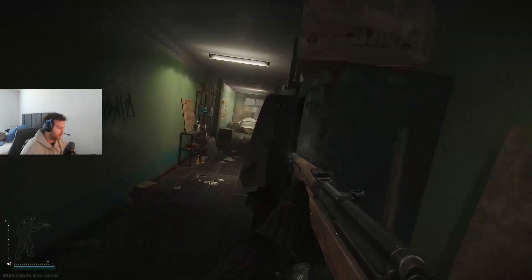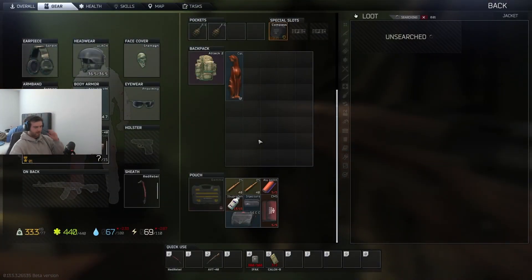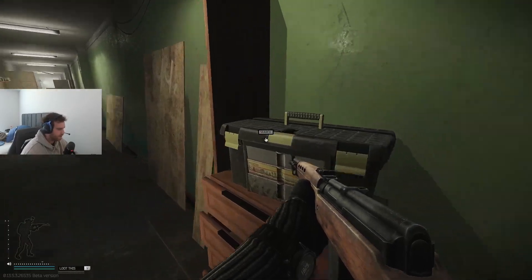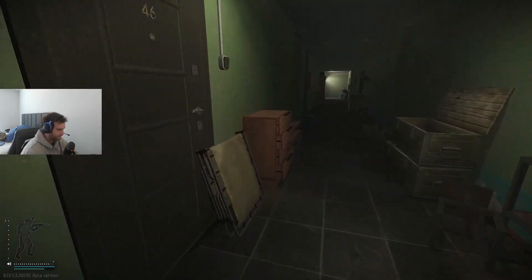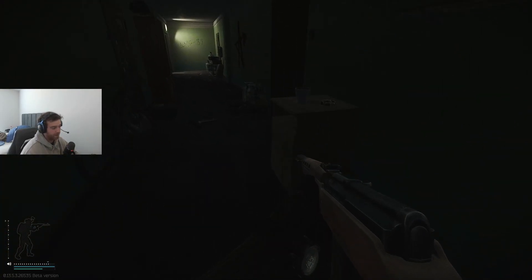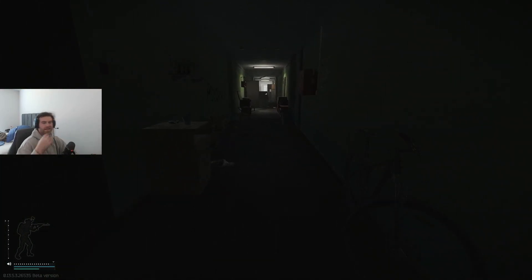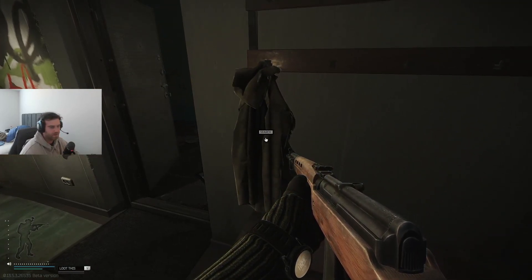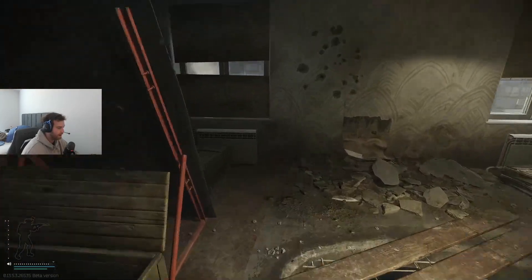That's about it for this floor. We go up to the fourth floor and hit this jacket right here — this jacket is big time. We check the jacket, toolbox, dead scav, a beautiful desktop, duffel. Something can spawn right here as well as this cabinet. It's not as common now but last wipe more stuff used to spawn there. Get the jacket in this room, the ammo box, and the military crate.